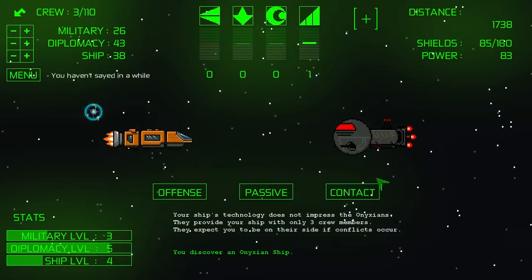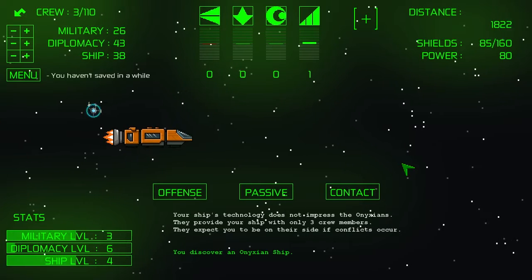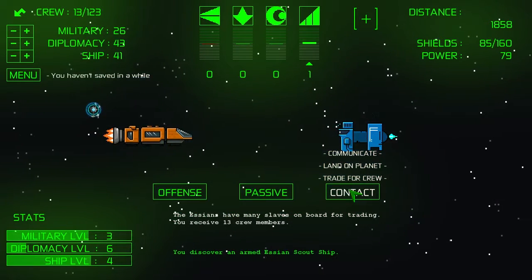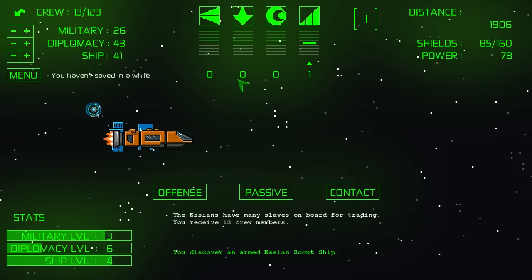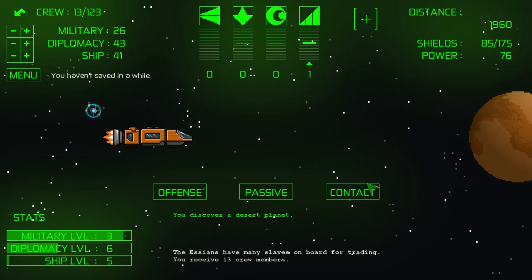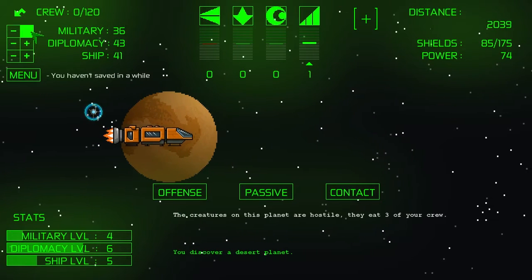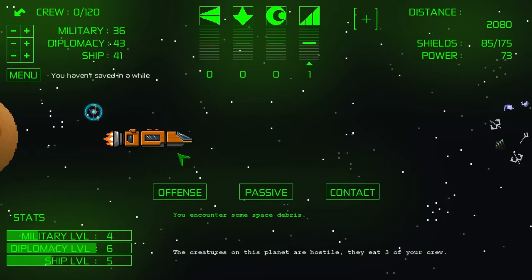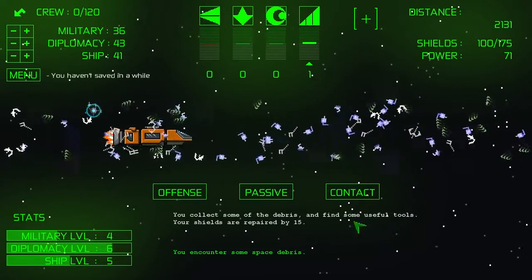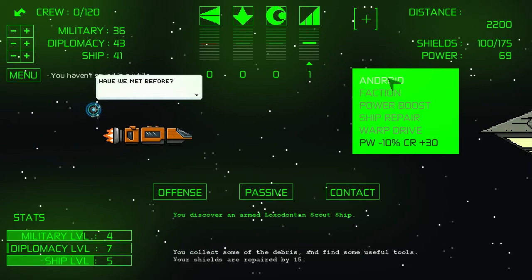We do not impress them, however we got three crew members and they expect us to be on their side if conflict occurs. Interesting — I don't know what that means exactly. We'll go ahead and contact them to see if we can get some more crew members. We got 13 of them. Power is going to keep going down and we're going to have to get more power back. Creatures on this planet are hostile to 83 of your crew — that's crappy. We found some useful tools — shields are repaired by 15.